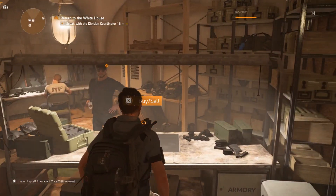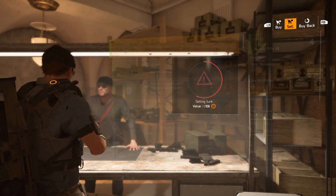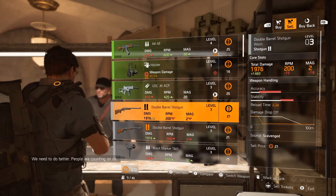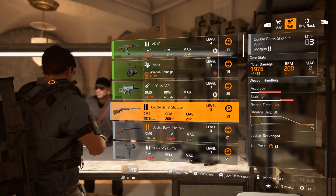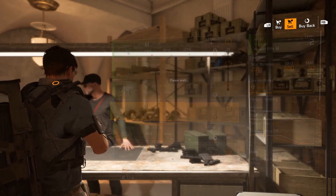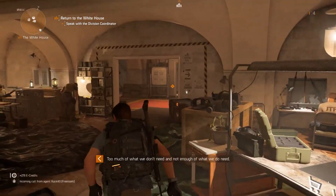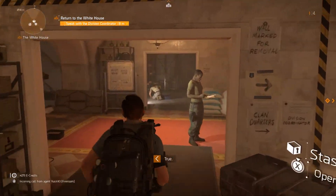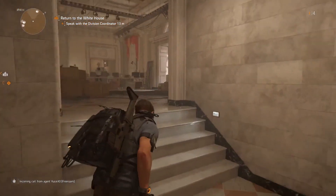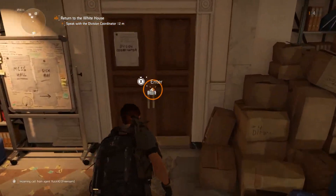Is this the seal guy? Yeah — sell all the junk. Probably more stuff I can sell actually, like all this stuff. I don't care about any of these guns really. Let's speak with the division coordinator — he's upstairs.